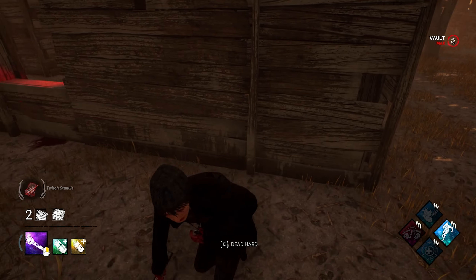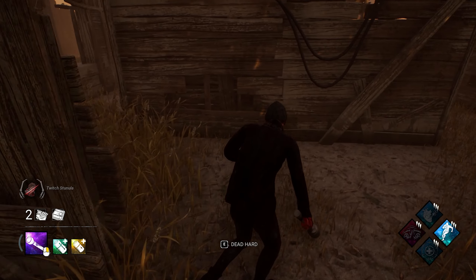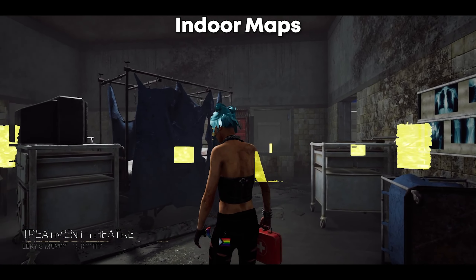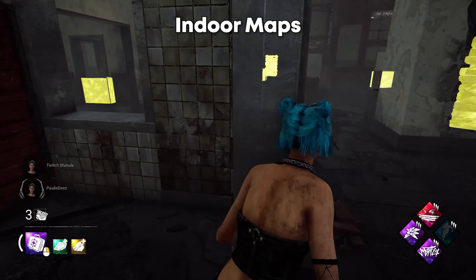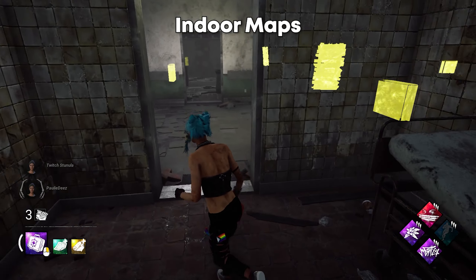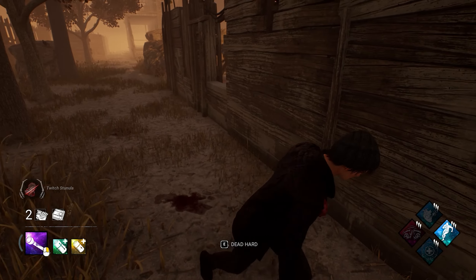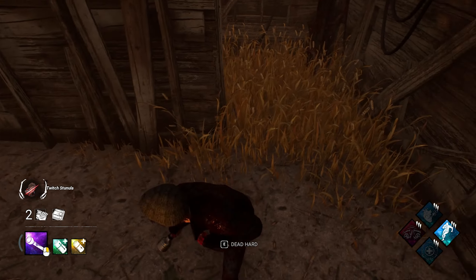Now that you have a rough idea of some fundamentals for the most common loops, let's transition into a more stressful topic: looping on indoor maps. Some indoor maps are honestly my favorite maps to loop on. If you recognize what structures are similar to an LT wall or a long wall, you can loop them exactly the same as you would on an outdoor map, which makes it a lot more manageable.